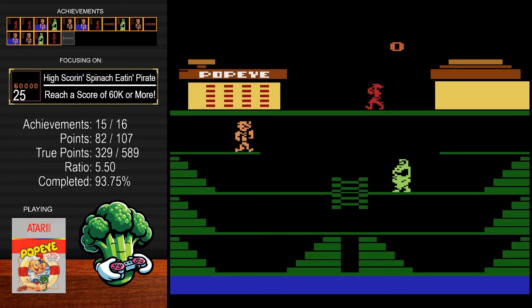Hello everybody, welcome back to another Retro Recap. Today I'm going to be going over the game Popeye for the Atari 2600, made by Parker Brothers. This game is a lot of fun and I highly recommend checking it out. I got the mastery in a little under four hours. This game has 16 achievements total on RetroAchievements and the ratio is at 5.50 right now. It is a difficult game, but the set is really, really good — it's got a good amount of difficulty and challenge. I don't think you'll have any problem completing the set if you follow some tips and tricks I'm going to give you along the way.